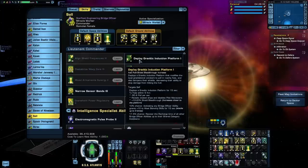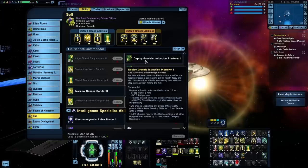Also, despite the fact that this is worded like it's supposed to be a control ability, this will not trigger Unconventional Systems. In fact, Miracle Worker has no abilities that will trigger that personal trait. Destabilize Warp Core is a radiation damage over time effect. You apply it to an enemy and they'll take some radiation damage over time, but if the enemy dies while that effect is still in place, it will gain a secondary Warp Core explosion, which will be more powerful than a normal Warp Core Breach.